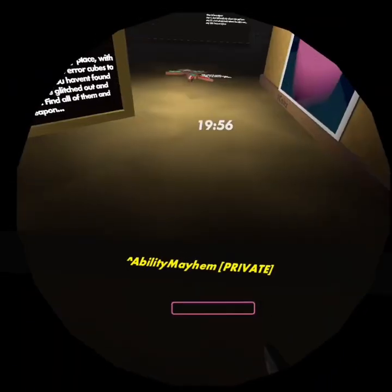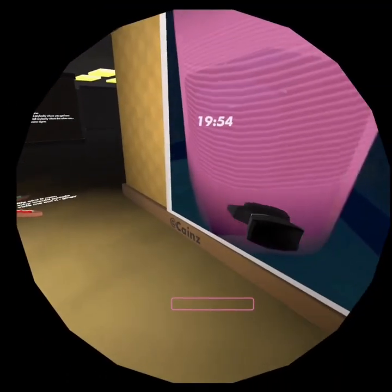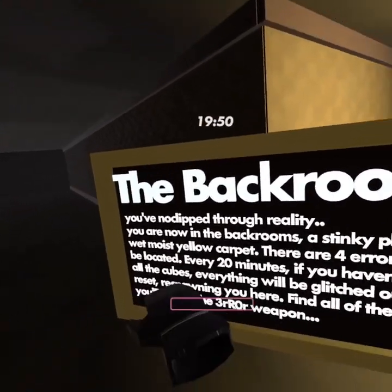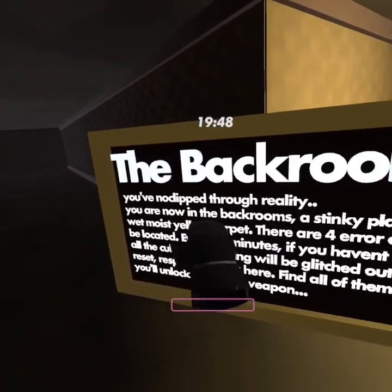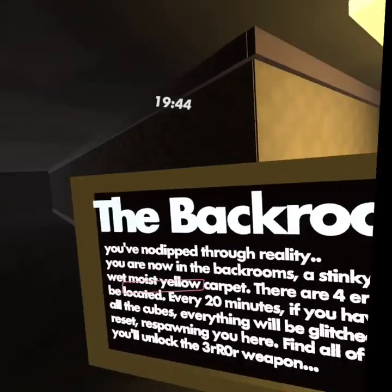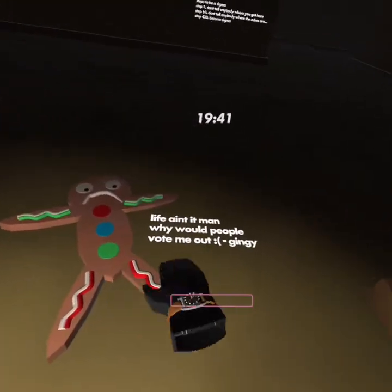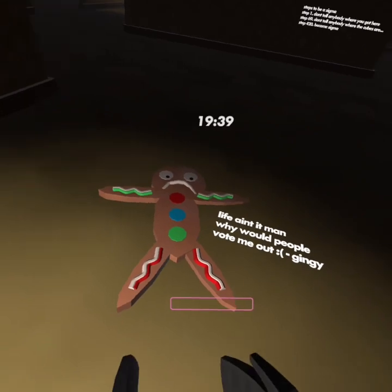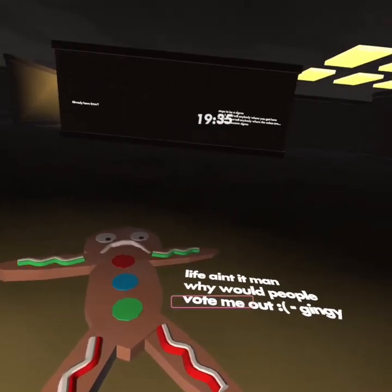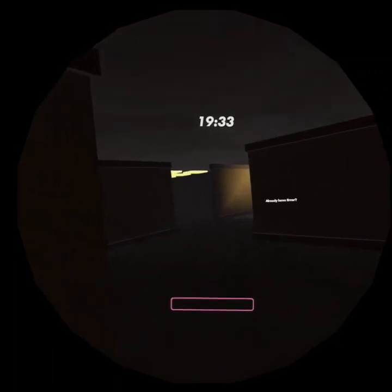You're going to have 20 minutes and you have to find four purple cubes — it'll look just like this. Once you do that, you'll obtain the Aerosword. You've been snapped through reality every 20 minutes; if you haven't found them, everything will be reset and respawned. When you first look in, you'll see Gingy — a weapon from an old Christmas event that they removed.